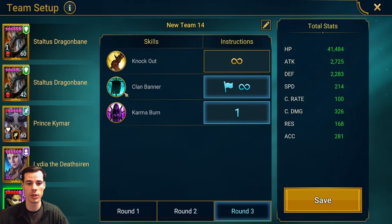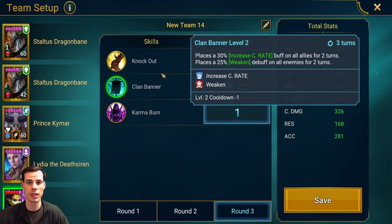For Seer, Karma Burn, and then I open with the weaken because it's the faster animation, and the weaken can help us with extra poison damage.